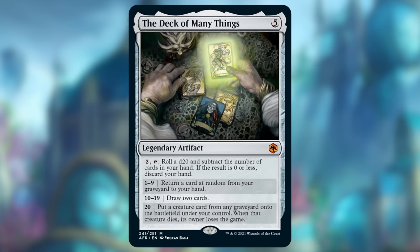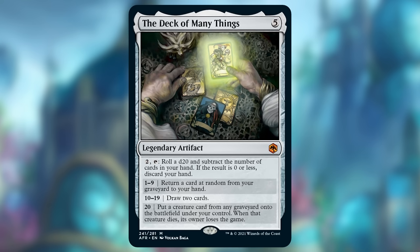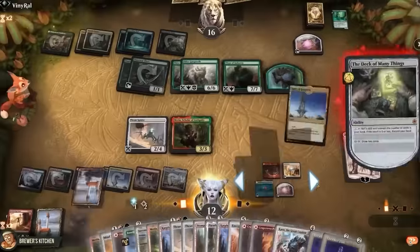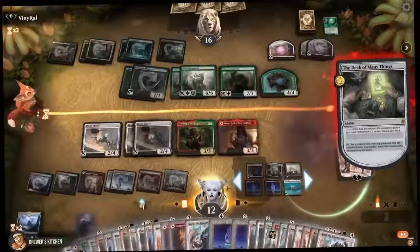If we were ranking cards by overall playability, the Deck of Many Things would rank at least a little bit higher because I do like it as a value engine, but we're ranking based on how easy it is to make your opponent lose the game. It requires so many steps that I've still never actually seen someone lose the game to it — at least minus an infinite dice-rolling combo with Paradox Engine, but everything goes infinite with Paradox Engine.